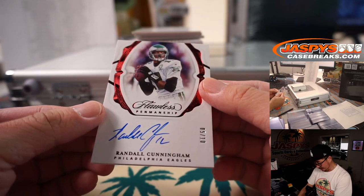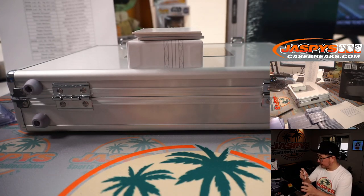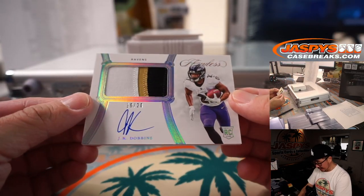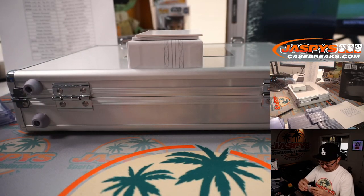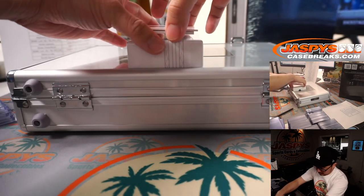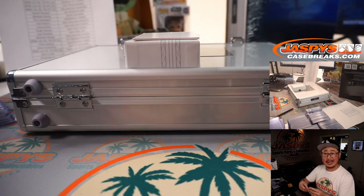And we got Randall Cunningham, 5 out of 10. Randall Cunningham, Eagles — Matthew Shearer with the Fly Eagles Fly. JK Dobbins, 10 out of 20, three-color patch and auto — Aaron with the Purple Birds. And we got Alvin Kamara, 10 out of 10, three-color patch and autograph going to Lenny and the Saints. Alvin Kamara — he's pretty good.